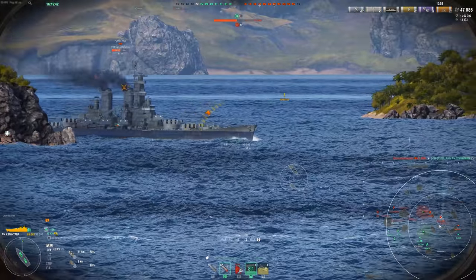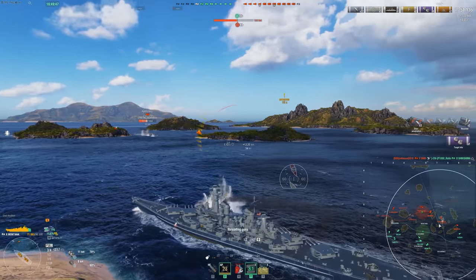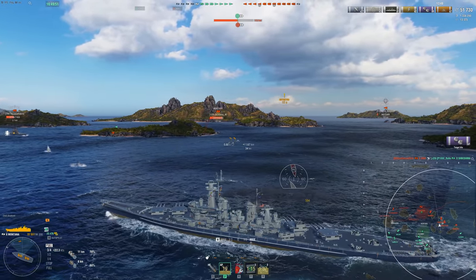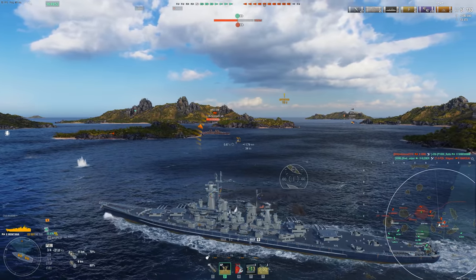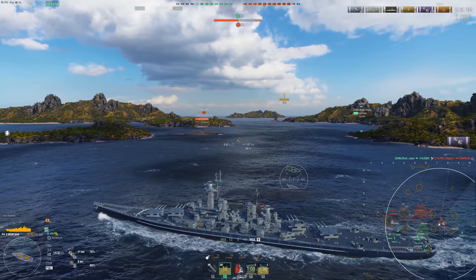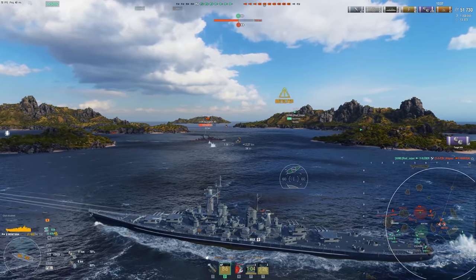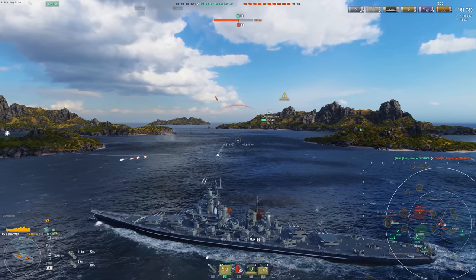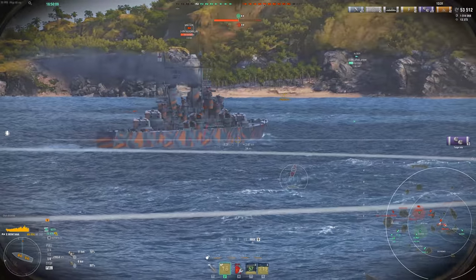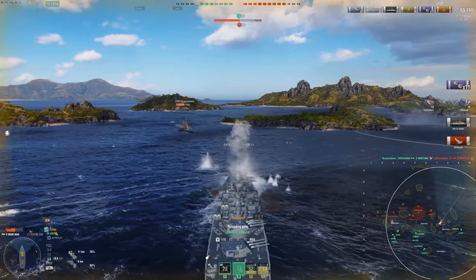On to cruisers though — Puerto Rico comes out and I think that's enough broadside that we could get some citadels. Unfortunately we don't, and I was really counting on doing a ton of damage. Because I knew the Minotaur was going to come out and try to torpedo me, which he's doing. So we fake like we're just going to continue in a straight line at full speed, and then when I think he's launched his torps, I slow down and turn in. We're only going to take four, so we will live.